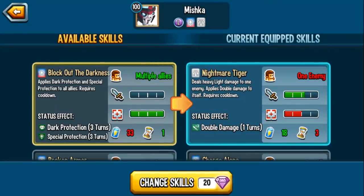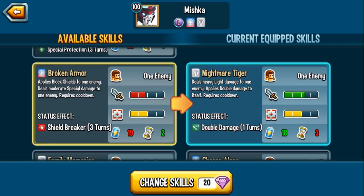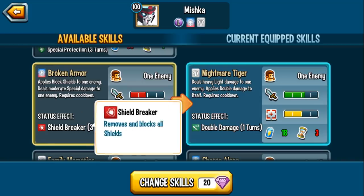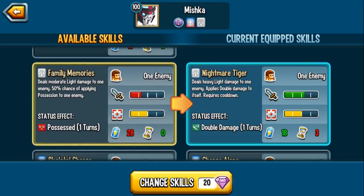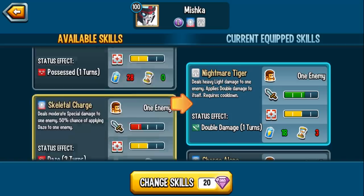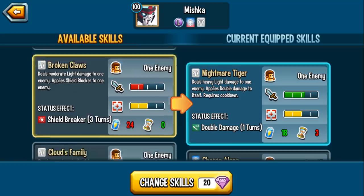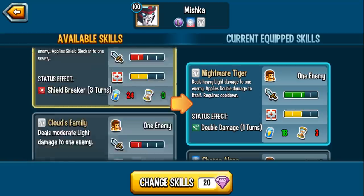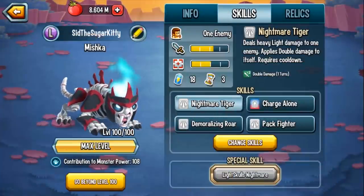Let's see what other alternatives there potentially are. Block Out the Darkness applies dark protection and special protection to all of your allies - this skill could actually be good in the context that you are in books where you're going to face a lot of dark monsters. Broken Armor applies block shield to one enemy, so you can apply shield breaker to an enemy monster - this removes and blocks any future shield for 3 turns. We also have Family Memories, 50% chance of applying possession to one enemy - spammable, not a fan. Skeletal Charge, 50% chance of daze - not a fan. Broken Claws is a spammable shield blocker. Of all of these skills, I'd say probably Block Out the Darkness is something you could run on your Mishka if you wanted to.